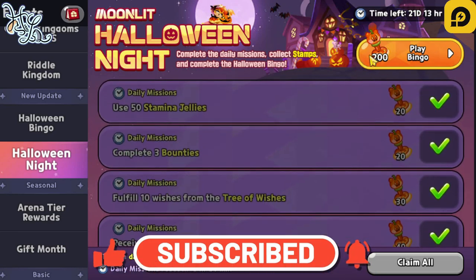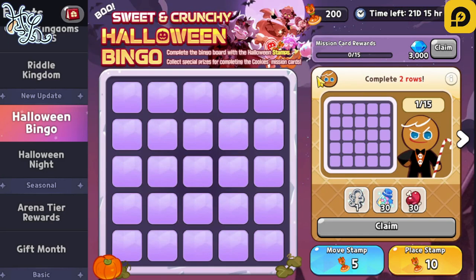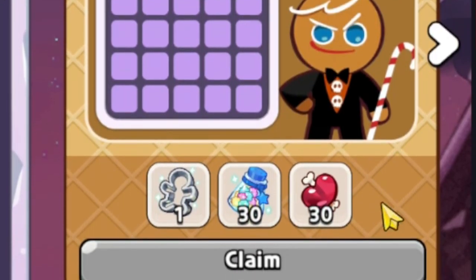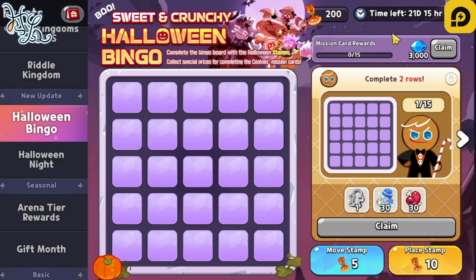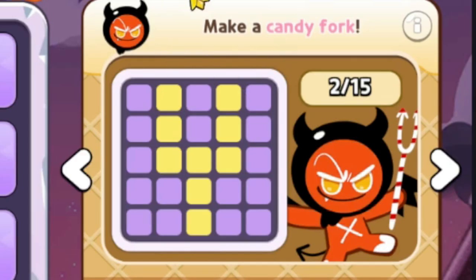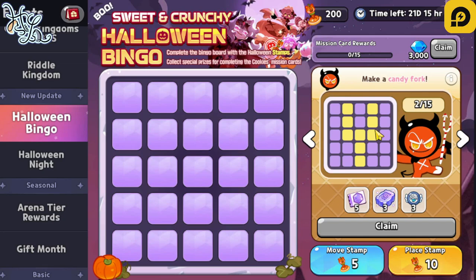You only have 200 stamps you're able to get per day. If you go to the bingo board, on the right side of the screen there's going to be a specific goal you need to achieve in order to get the listed rewards. There's going to be a total of 15 boards available to you. For something like Ginger Brave where you need to make two rows, the best way is to overlap them so you use the least amount of stamps. For a fork shape, you'll need at least nine stamps total.